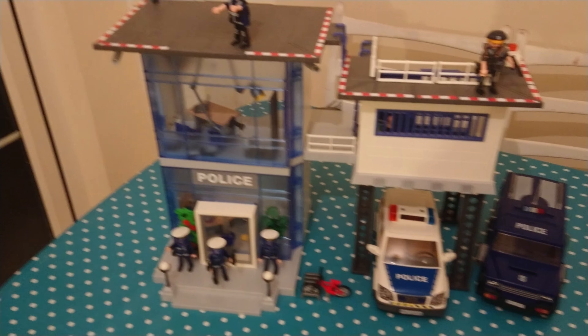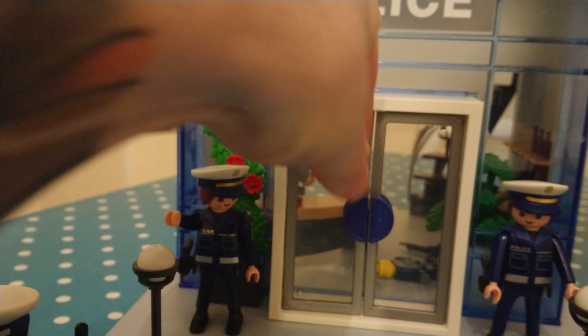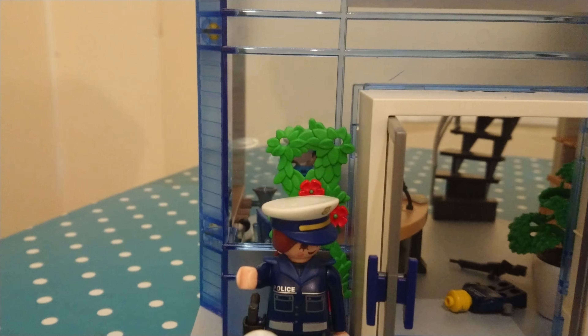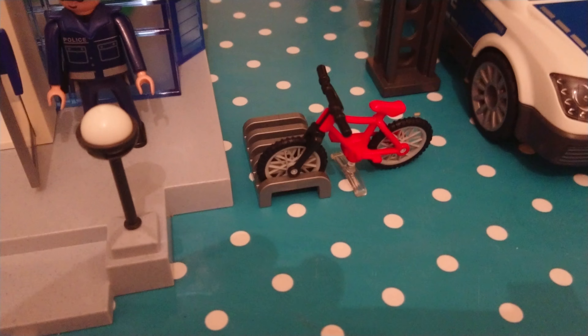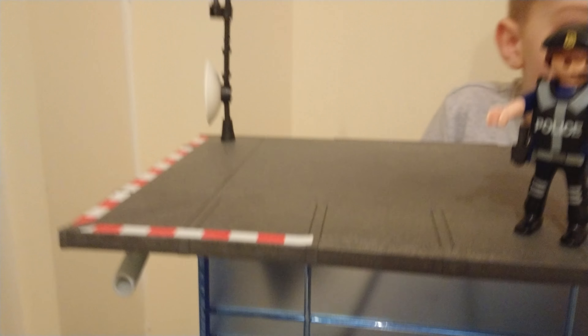So we have the police station and prison. You walk up to the doors — there are police guards on here with a little door. There's a little bicycle — we'll tell you who that belongs to in a minute. There are the two police cars, so if you're playing you can send them out when a call comes in. There's also somebody on top doing a watch guard.